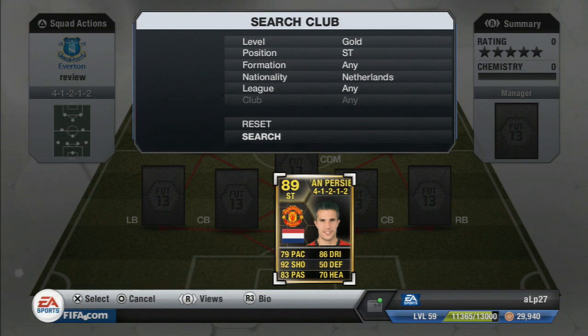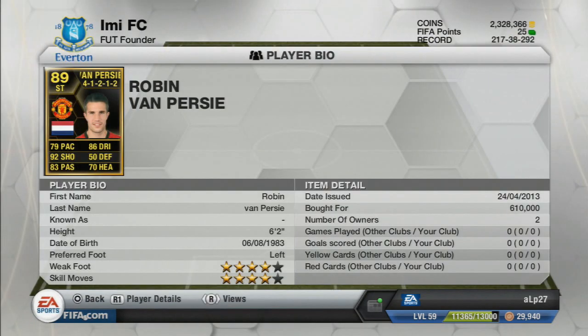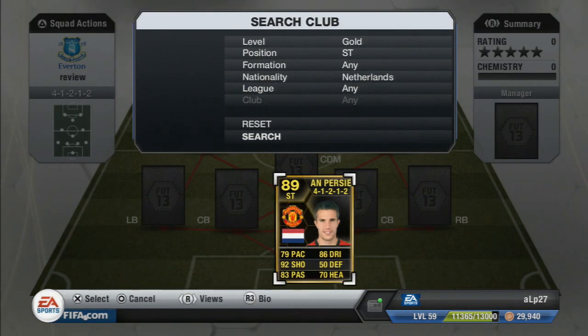Let's have a look at his card face stats. 79 on the pace, 86 on the dribbling, 92 on the shot, 83 on the passing, 70 on the heading and 50 on the defence. Four star skills, four star weak foot.